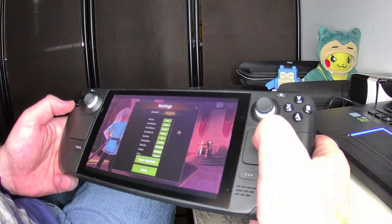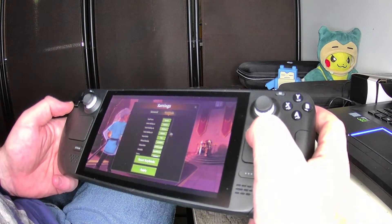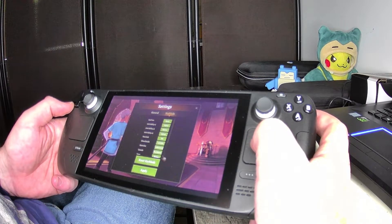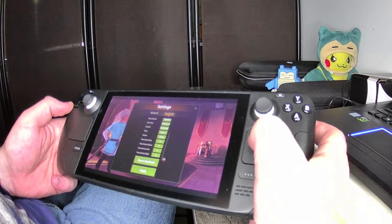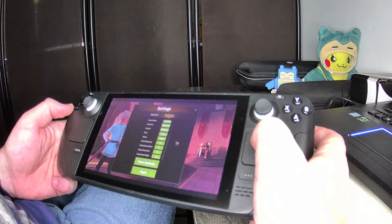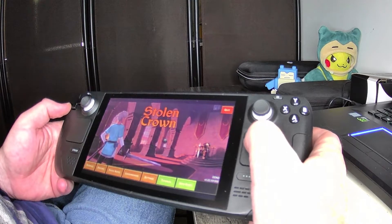It doesn't look like there's a ton of keys applicable. Unit ability 1, 2, and 3. Next unit, show details, zoom out, console. There we go — enter, escape, move the camera. So you're moving the camera and that's it. We'll see if I need to refer back to this for any of the controls while it's playing.